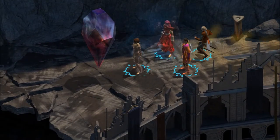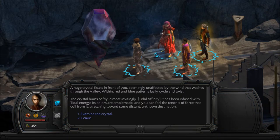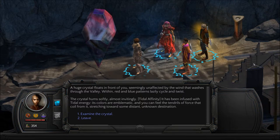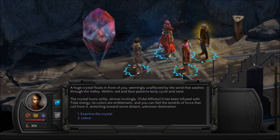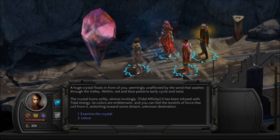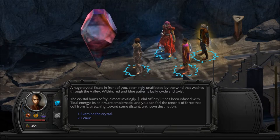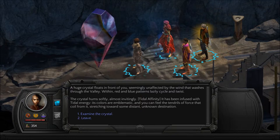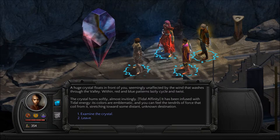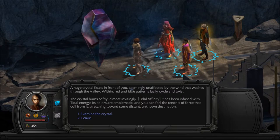A huge crystal floats in front of you, seemingly unaffected by the wind that washes through the valley. Within, red and blue patterns lazily cycle and twist. The crystal hums softly, almost invitingly. Tidal Affinity tells me it has been infused with tidal energy. Its colors are emblematic, and you can feel the tendrils of force that coil from it, stretching towards some distant unknown destination.